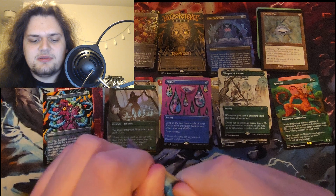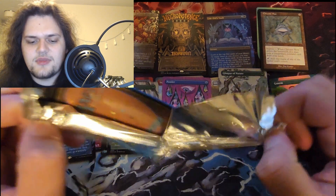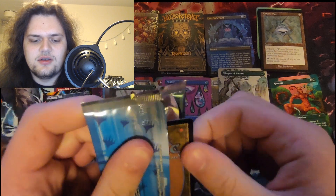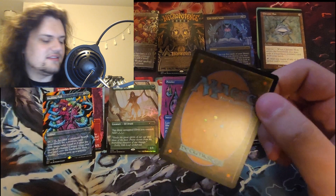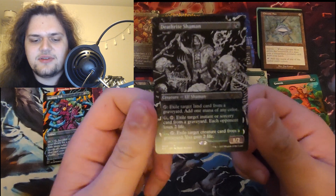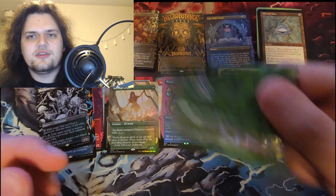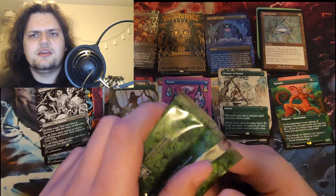2012 — so this must be Ravnica and my guess is Niv-Mizzet or the elf guy who exiles a land to make mana. And yeah, Deathrite Shaman — that's who I was thinking of! Deathrite Shaman, very good. Also gonna be putting that to good use.